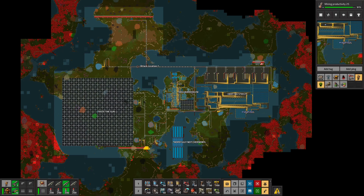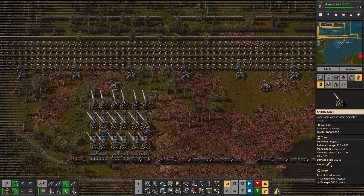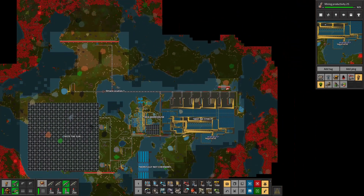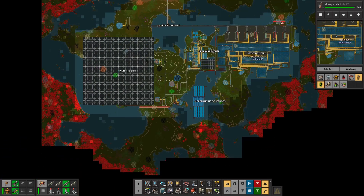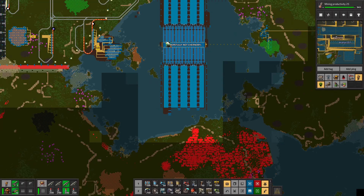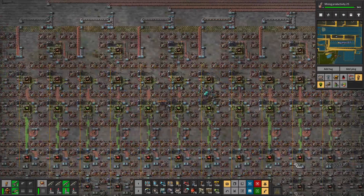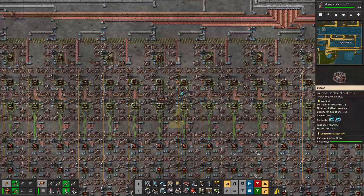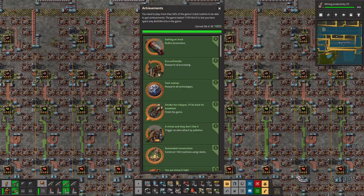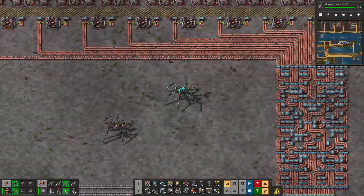That covers the four key locations of the factory. There are also fun mortar setups that are train-fed to obliterate biters in this death world. The death world settings were amplified all the way — we had a few failed attempts because we pushed past the standard definition of a death world, but we found that happy medium. It was challenging and a fun factory to build. It took about four months real life and 173 hours according to the achievements log.